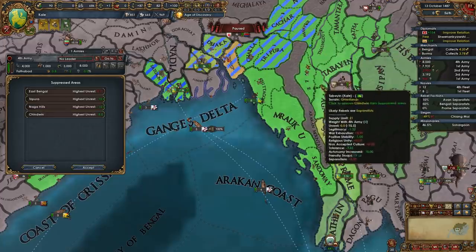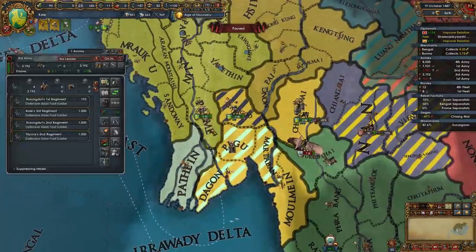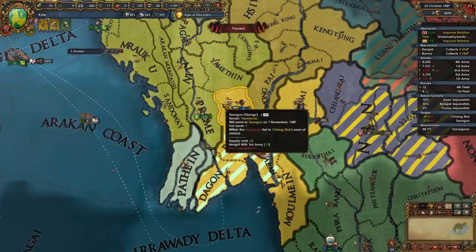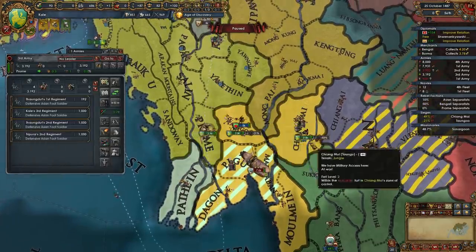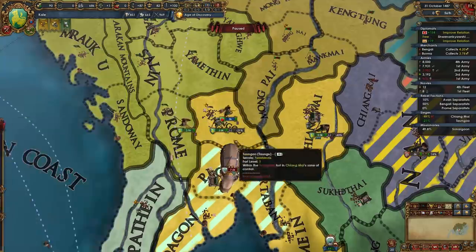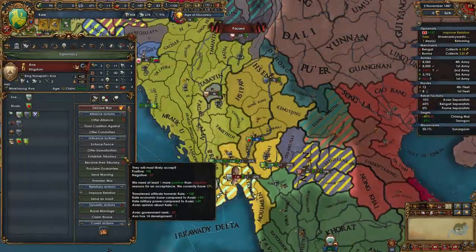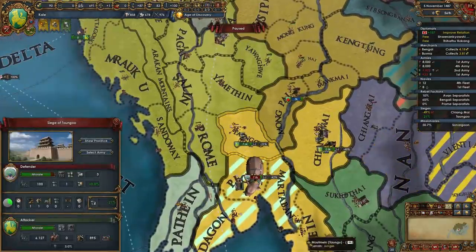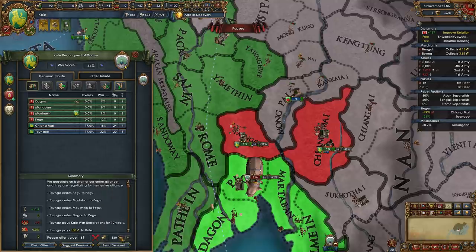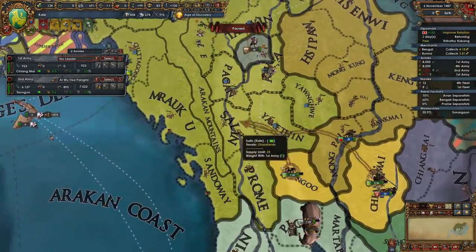Let's suppress rebels with this other army for now, down to here. Hopefully he's not coming to engage either of these stacks. This other guy is leaving so we'll just put the 3-stack and go join it — should be safe-ish. Trying to get our fort back. Ava's been maxed out, he is now willing to become a tributary — we really need to get to peace. Maybe we scale this back a little bit, why don't we just take a little bit less. I want this next — there's a bunch of people I could have as tributaries right now. Let's just peace out now.